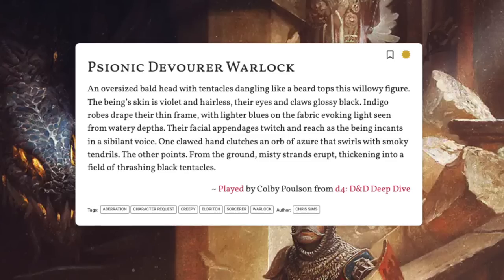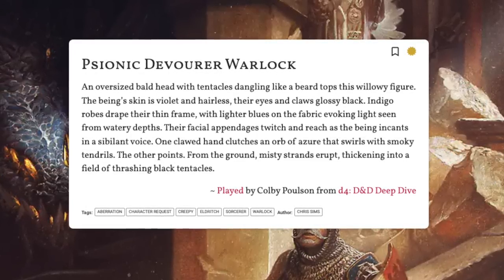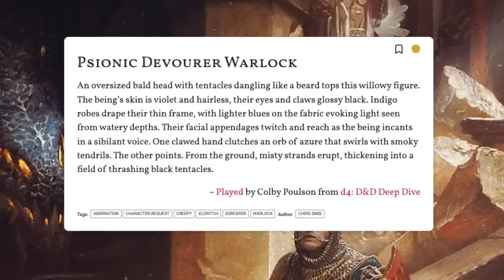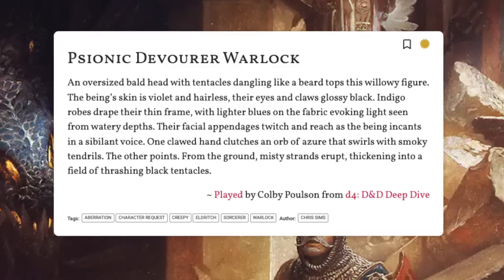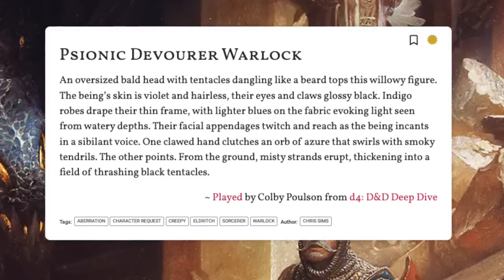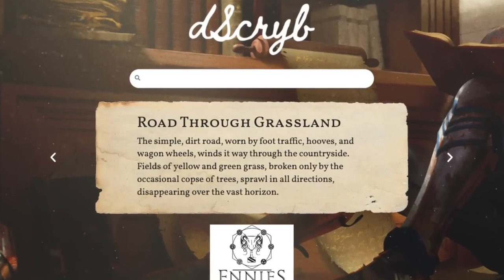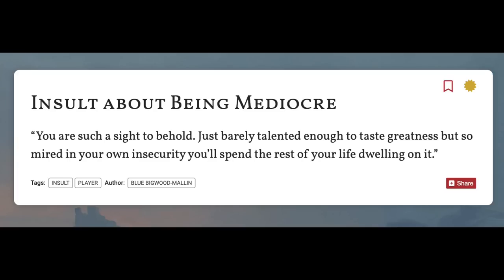Before we jump into the build, let me read the description for this character that the team over at Descript has come up with, since they are the sponsors for the video this week: 'An oversized bald head with tentacles dangling like a beard tops this willowy figure. The being's skin is violet and hairless, their eyes and claws glossy black. Indigo robes drape their thin frame with lighter blues on the fabric, evoking light seen from watery depths. Their facial appendages twitch and reach as the being incants in a sibilant voice.'